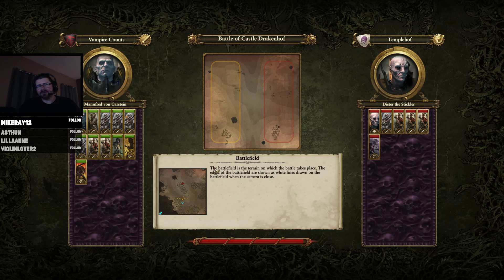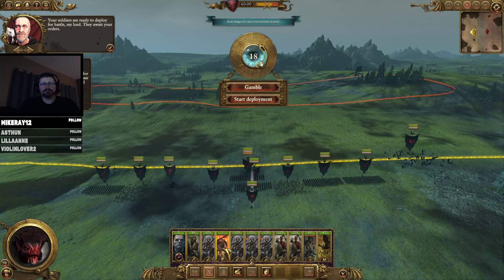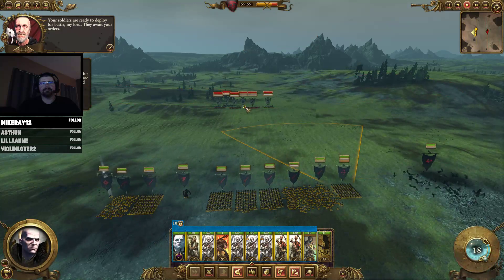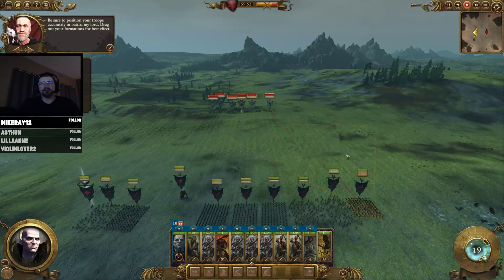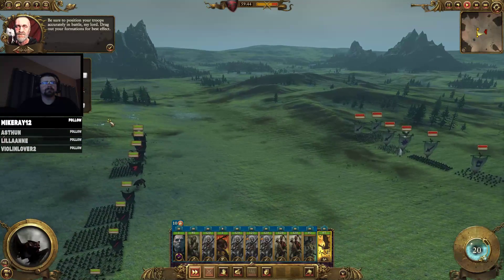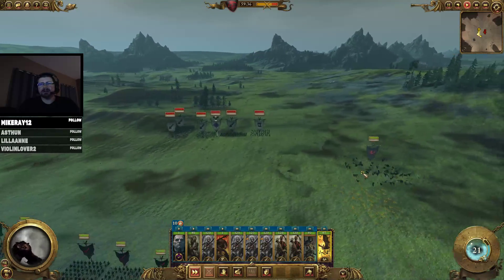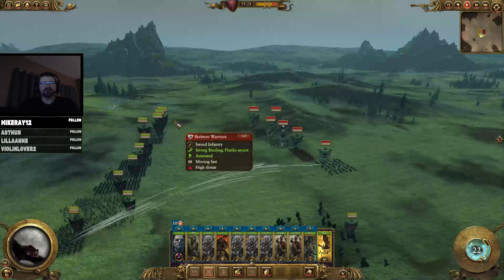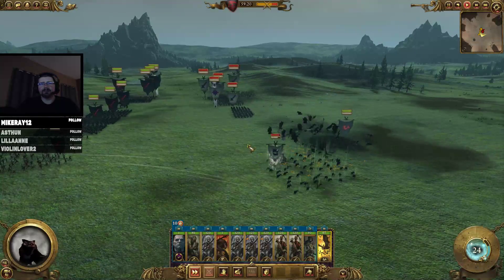It's not an overpowered mod — it just adds a few intermediary units to vampires. Your soldiers are ready to deploy for battle, my lord. We don't really have anything too special so let's just go. Be sure to position your troops accurately; drag out your formations for best effect. They definitely improved the tooltips — I don't remember these from my last campaign playthrough, which was quite a while ago. I can see some direwolves in there, some skeletons. Send our bats in to fight these wolves and stop them from harassing our archers.